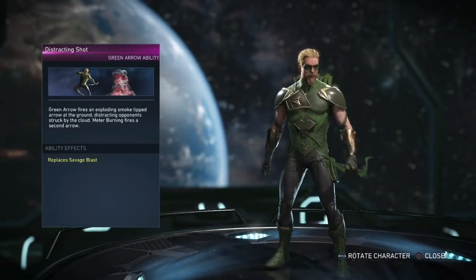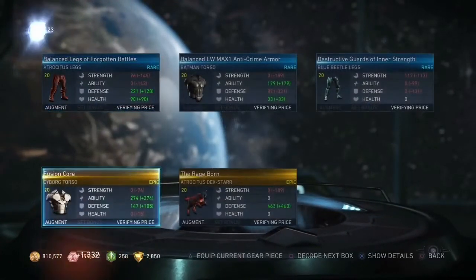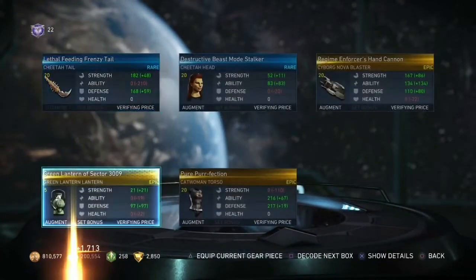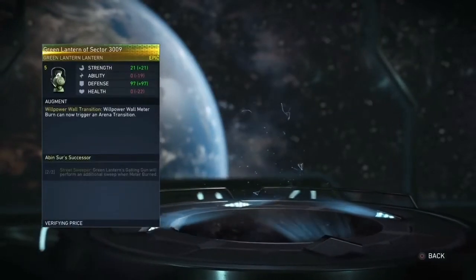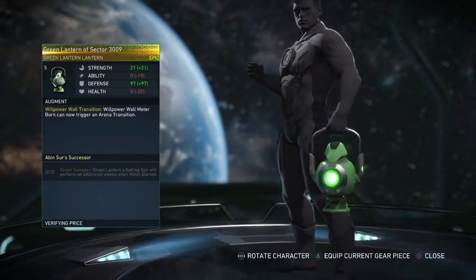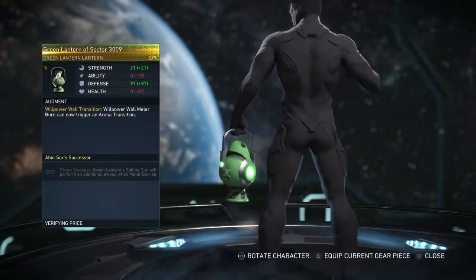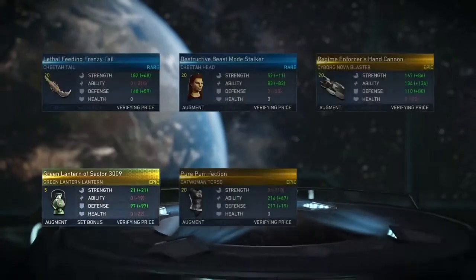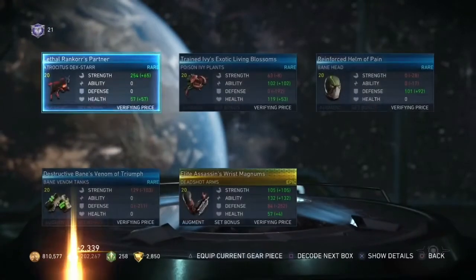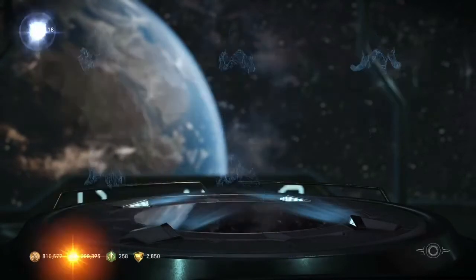Another one — back-to-back ability. Distracting Shot: Green Arrow fires an exploding smoke-tipped arrow at the ground, distracting opponents struck by the cloud. Meter burning fires a second arrow. That's to replace the savage blast. Distracting Shot? That sounds like it'll work — it should've already been one of his arrows. Green Lantern of sector 3009.